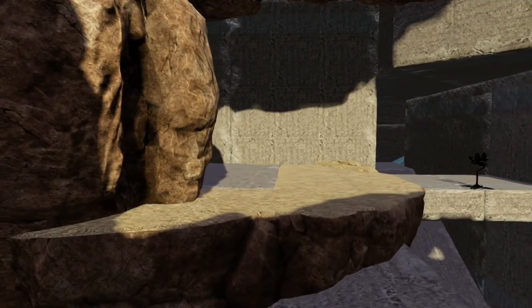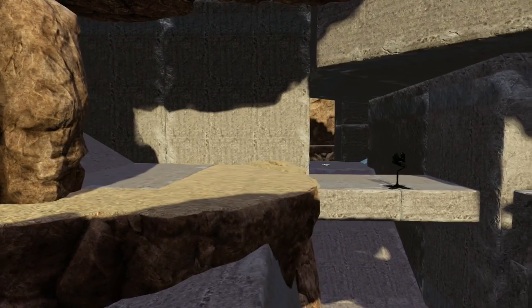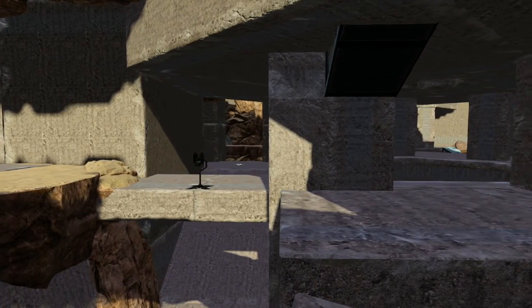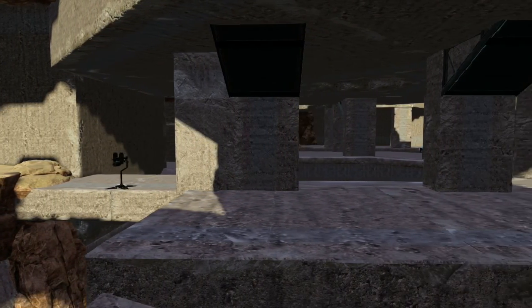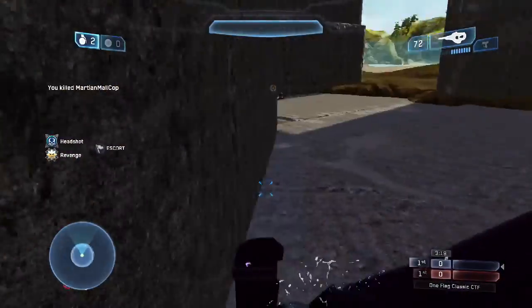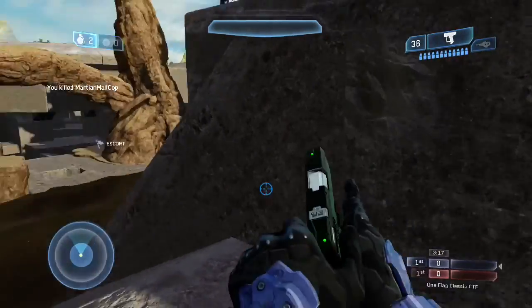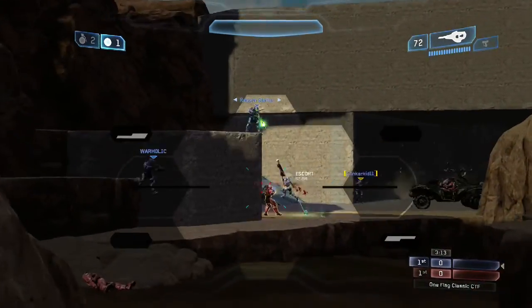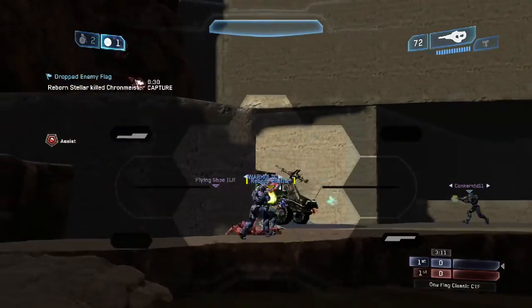The Defenders Base is an expansive system of bunkers and tunnels, which provides numerous defensive options. There are a few important positions to control outside the base, but Defenders will spend most of their time trying to lock down the numerous entrances into the base itself. This keeps players on their toes, as there are so many entrances for the team to guard at any given time.